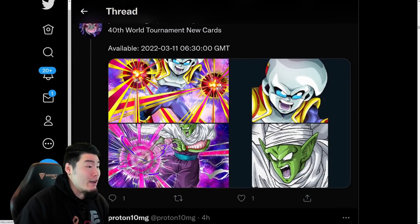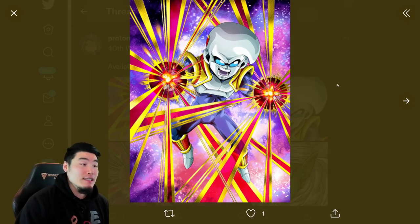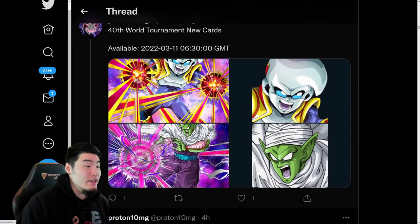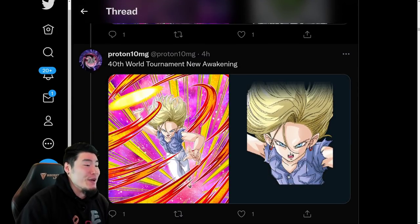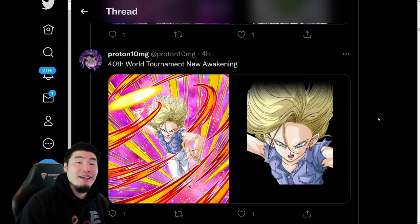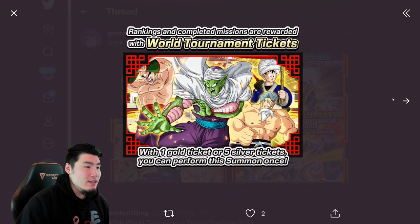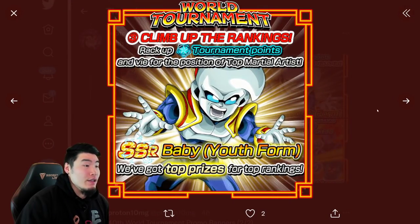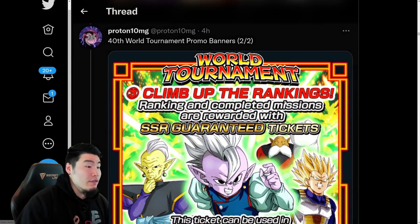And we also have some new 40th World Tournament cards. This Baby right here, the Youth Form Baby, is the new reward unit. And then we also have this AGL Piccolo, who is going to be summonable on the DB Saga banner — this is Piccolo Jr., by the way. And we also have the Token Awakening for the INT Android 18, who I am personally very, very excited for. And your standard World Tournament banners — the ticket banner promo, the new unit promo, some more banners and stuff like that. Pretty standard stuff for your World Tournaments.